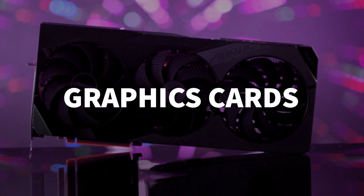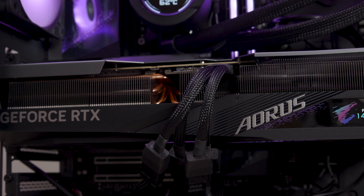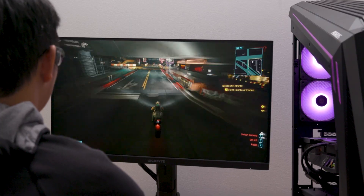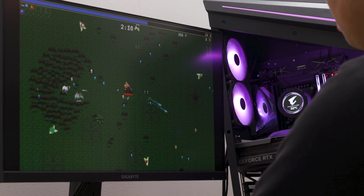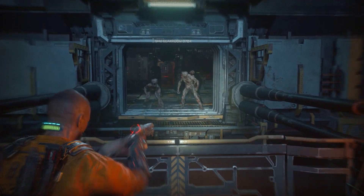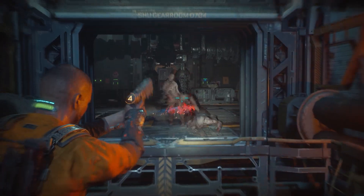Now let's take a look at the graphics card, another key component of any PC build. The graphics card is responsible for sending video signals to your displays, so in the case of gaming, it basically makes sure that your games actually show up on your screen looking nice. Whether it's 2D indie darlings or the latest 3D blockbusters with all the ray tracing and photorealistic graphics you can handle, your GPU is responsible for translating that to the screen.